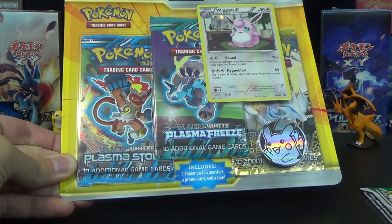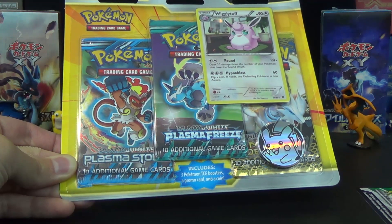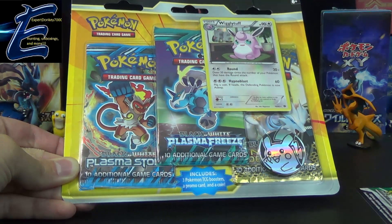Hello again, YouTubers and Pokemon fans! For today's video, we have a three-pack promo blister to open up, and this is the battle against Toys MCN partner, Expert Donkey 7000.